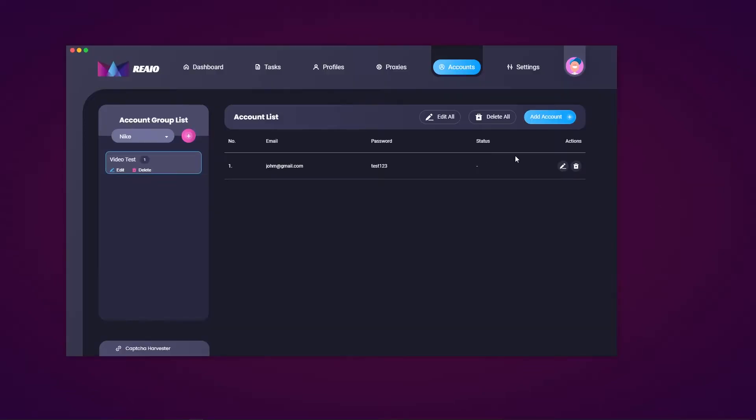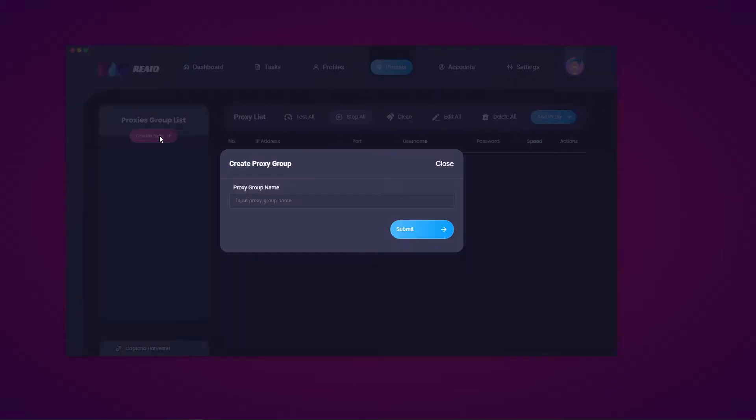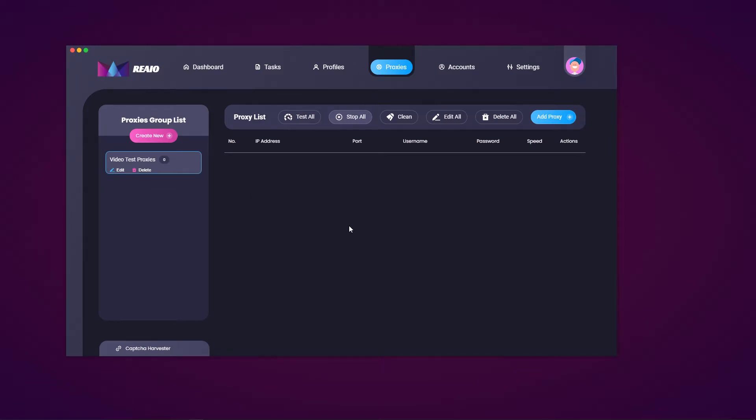Let's move over to the proxy section. This is where you can create proxy group lists, put proxies into those lists, and use them with your tasks. We're going to create a group list for proxies — I'll call it 'video test proxies' and hit submit. That will create the group list. In that list you can see the number of proxies, the IP address, port, username, password, speed, and actions. You can test all your proxies, stop testing, clean them, edit all, delete all, and add a proxy.